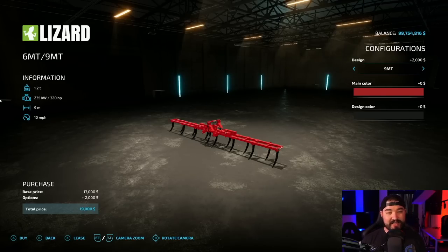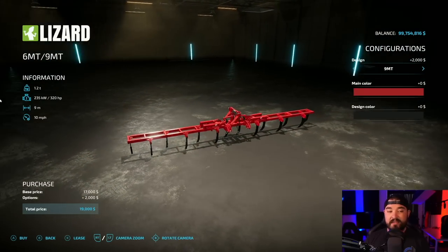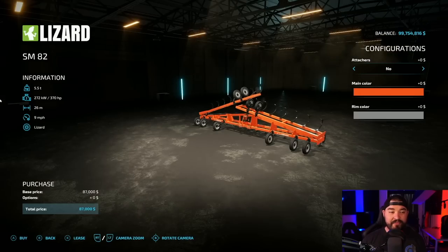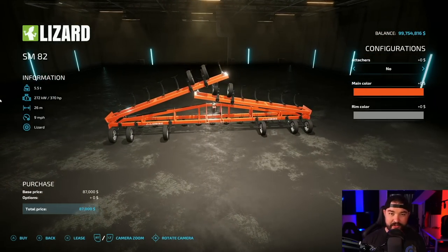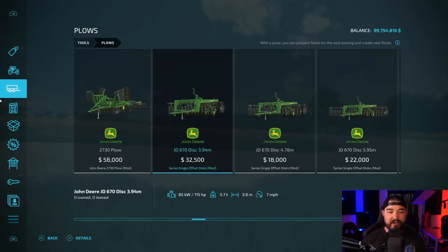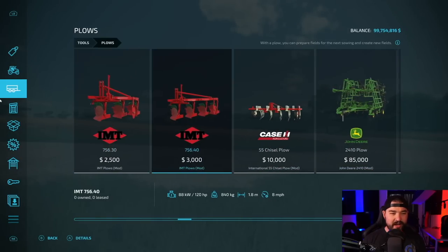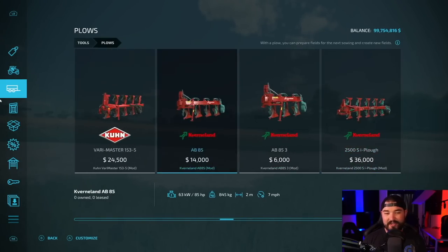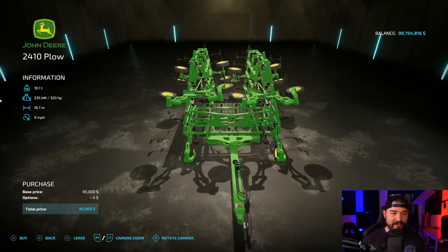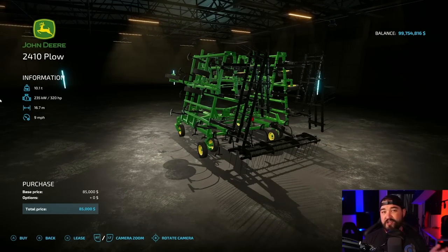Plows is difficult because the nine meter version of the 6MT — the 9MT for Blacksheet Modding — this is my number one most used plow in a let's play. However, these are my most used off screen. And if I'm just playing around having a good time, there's one of these — the 2410, J.A. Monnings. There's a big John Deere plow. I think it's 16.7 meters. Anyway, there's a big John Deere plow. I can't remember which one it is, it's been a while, but get a big John Deere plow — you need one.